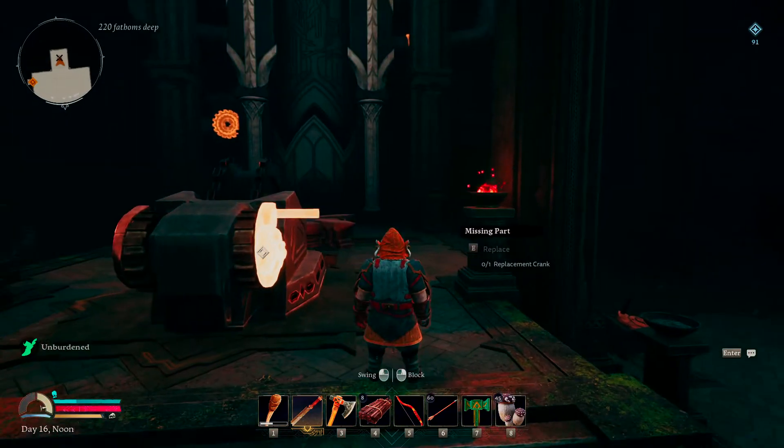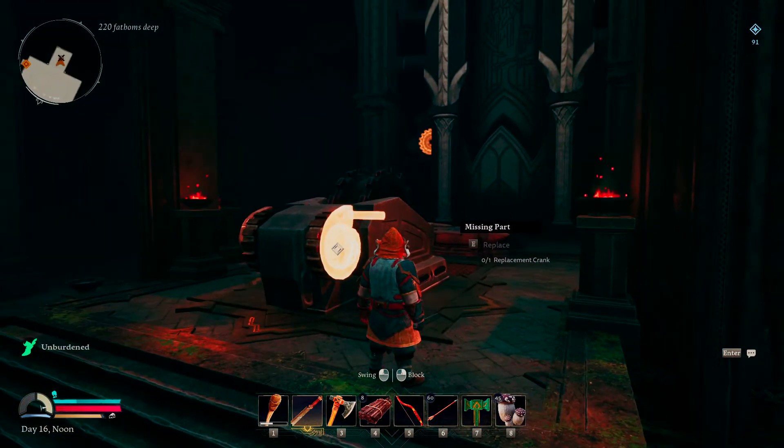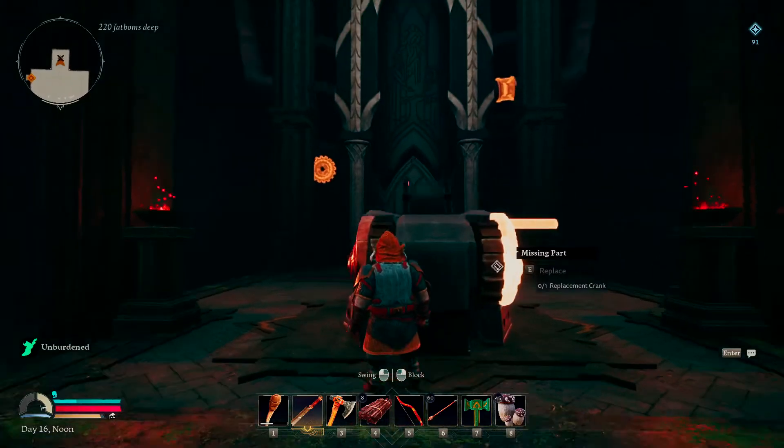This is the Great Forge but it's obviously broken, and we need it to proceed further in the game because it requires us to make a steel pickaxe to break into the actual Mines of Moria. So you're going to have to repair this forge if you ever want to proceed in the game. We have some wolf friends, that's great.